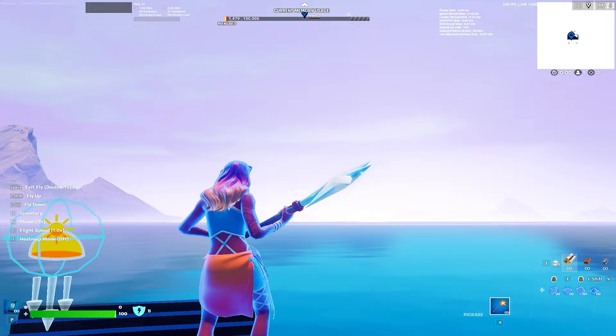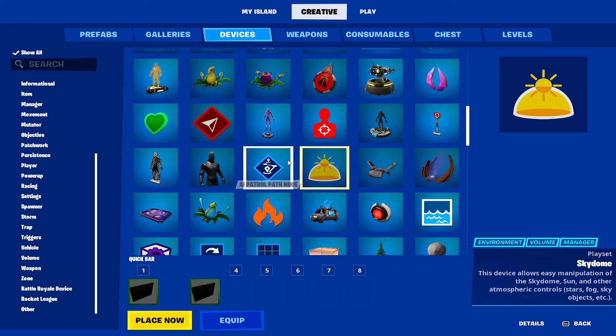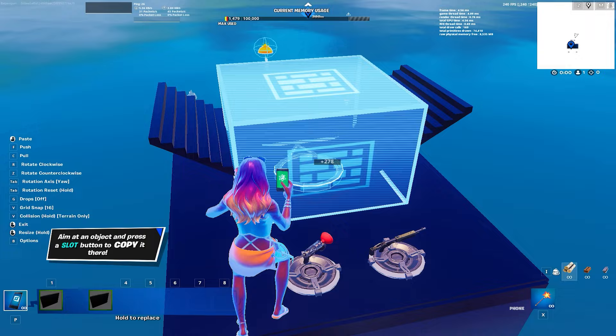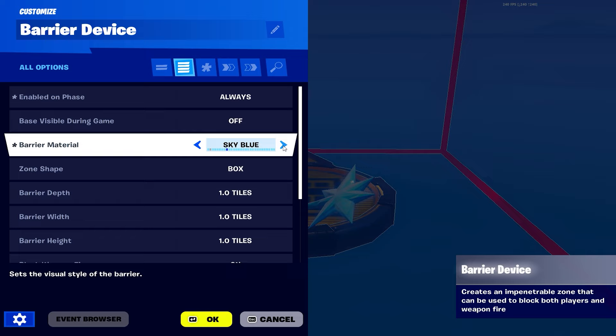That's the main aesthetic part done. Next we're going to make the water a different color so it's not just boring blue. We're going to get a Barrier device and go all the way down to the bottom. Customize it: always on, base visible off.